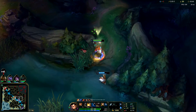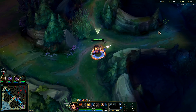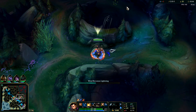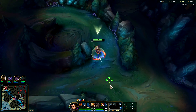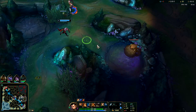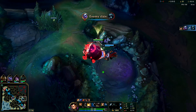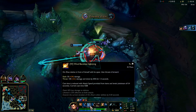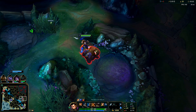Xin Zhao can go toe to toe with a lot of really strong jungle champions. Very basic — just E, Q, W them once they're knocked up so you don't miss it. He fought and I believe he flashed away, he got really far away. I'm going to grab his wolves — oh they're already down, that sucks. I'll just grab Gromp and reset.